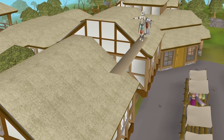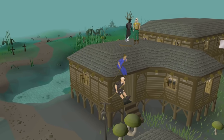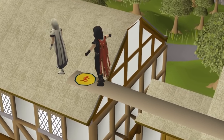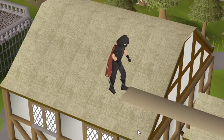Now before we get to the actual training, I want to talk about a few important items that will not only save you time on the way to 99, but make your experience overall much better. First up, we have Marks of Grace. They're items that you can randomly receive while training agility, but only on rooftop courses.